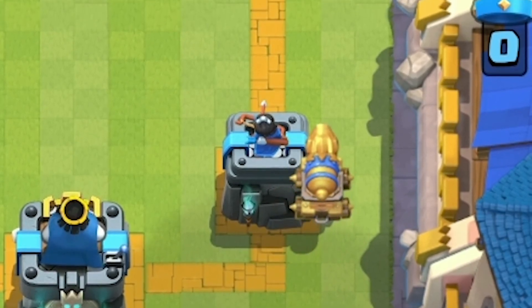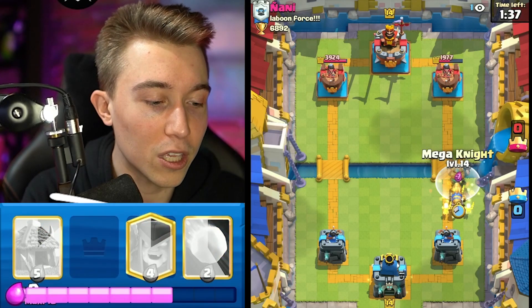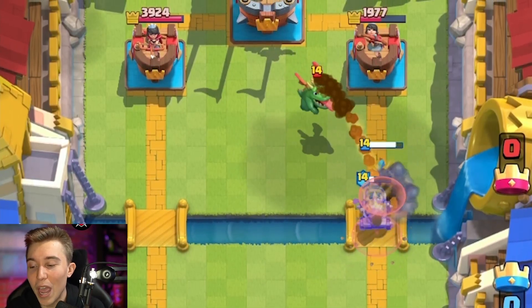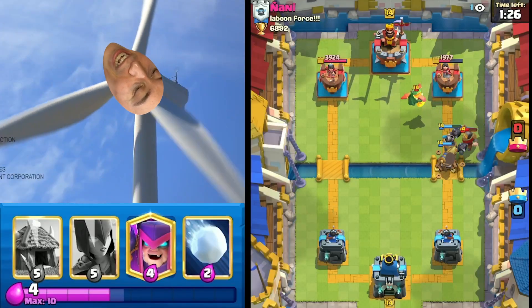I really think he's going to get overzealous and graveyard in the left hand side because he sees a cannon cart coming at him. He'll probably be freaking out — he'll be like, wait, does he not have elixir? When he gets the elixir advantage eventually he's going to start spamming and he's going to graveyard right into a mother witch. I can feel it coming.